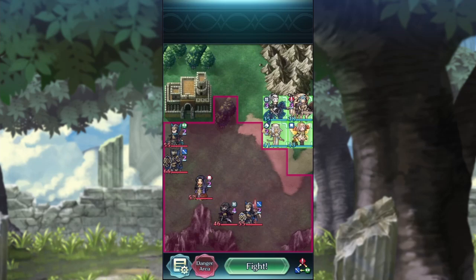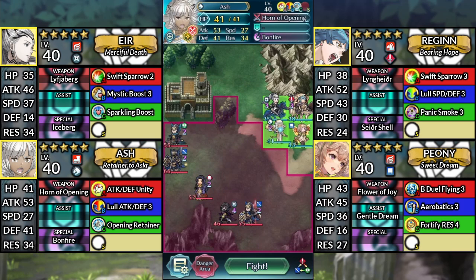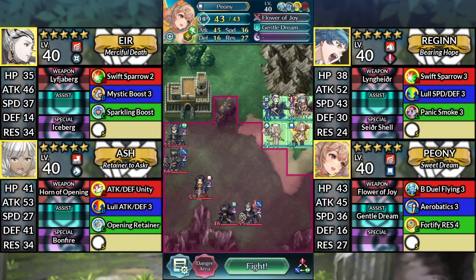Hello and welcome to Hilda Lunatic. We have Air with Attack Res Unity, Regan, Ash, and Peony. We'll be using Noa Sai or Sacred Seals.